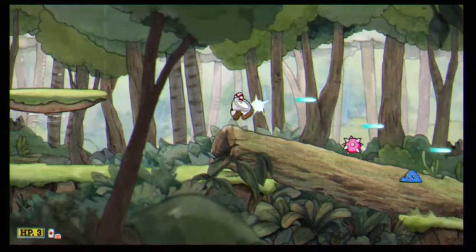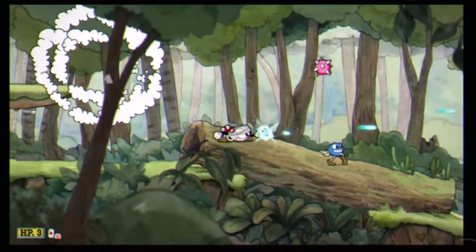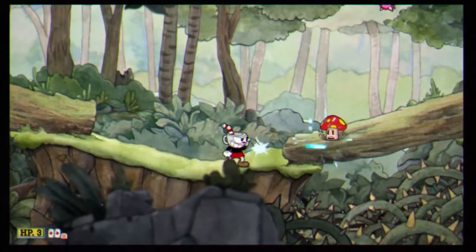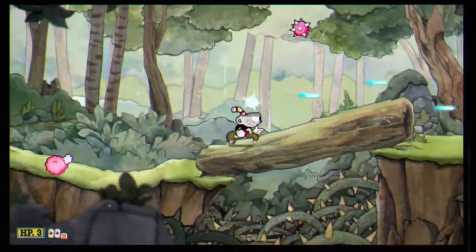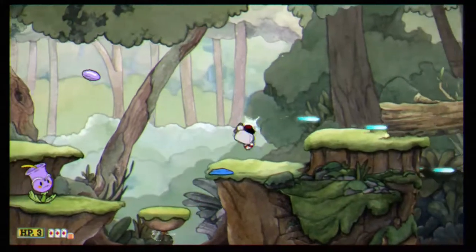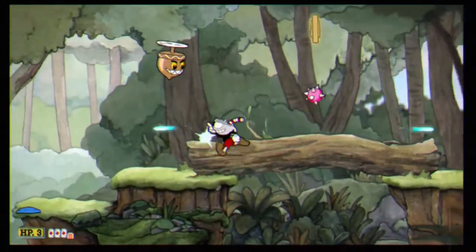Once you get everything cleared out, go ahead and grab the coin. Try to jump over this blueberry and parry the pink thing. Then take out the next mushroom and parry the next pink spike.